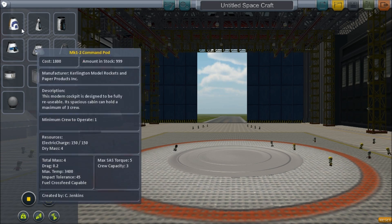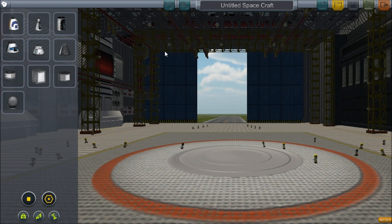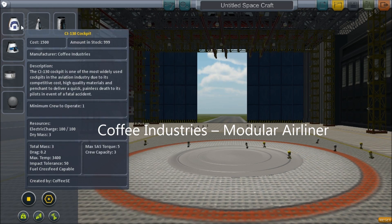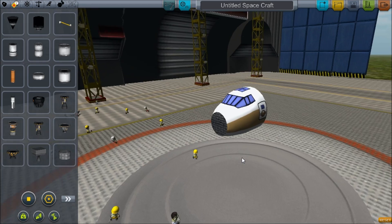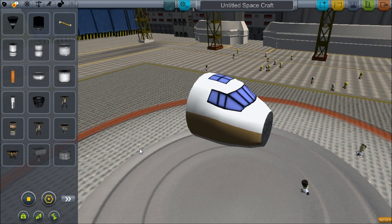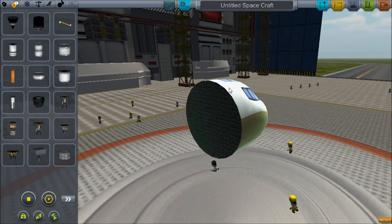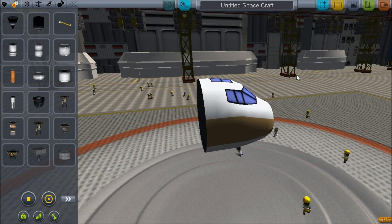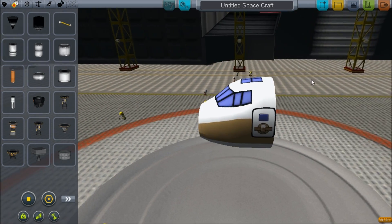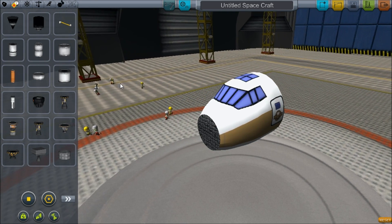Hello guys, and welcome to another spotlight. This is the Coffee Industries Modular Airliner spotlight I'm testing out right here. Basically this modeling has been done by Coffee SE. The download is available on the Spaceport right now, and it's currently for version 0.18.2.